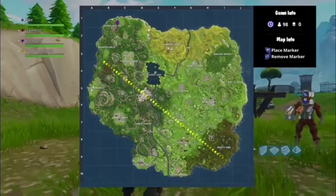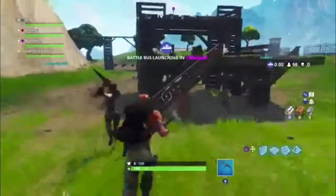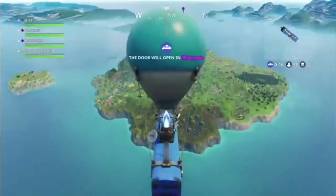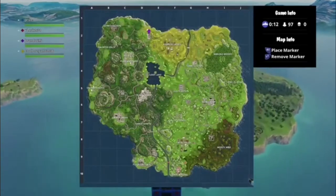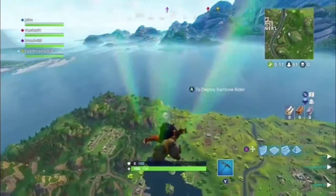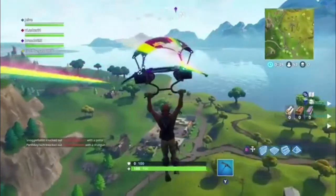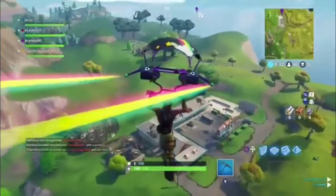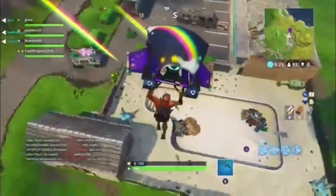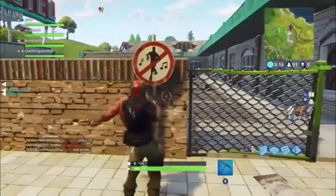Okay guys, the last place is at the motel up there. Let's get to this place. So it is up there at the motel, and we are off. We are nearly there. We are at the motel, and it is just behind the pool - well, not behind it, in front of it, kind of. Just behind the gate kind of thing. Just dance it. And that is it.